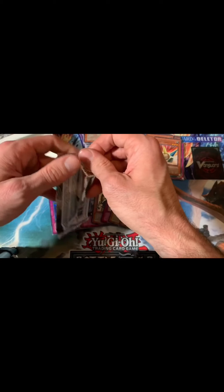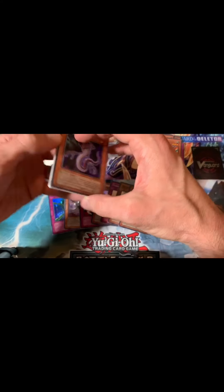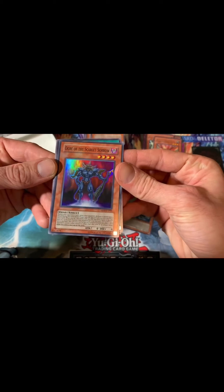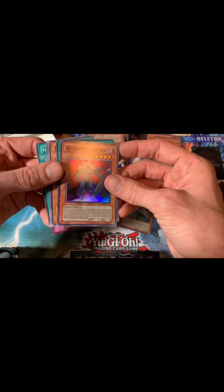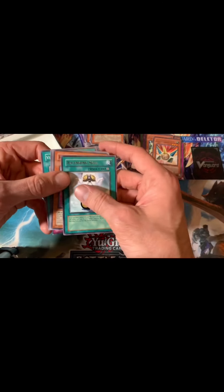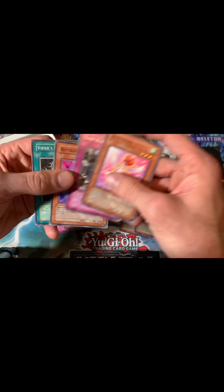One more pack — can we end with a synchro foil? Let's get an ultra rare — we really need at least one more ultra. Reptilian Servant, Meteor Flare, Reptilian Naga — an Ogre of the Black Shadow! I'm happy — that is a Jack card, a Jack Atlas card he played in, I believe, season one of 5D's. And we ended with a foil — Sending Soul for our rituals. Rose Fairy, Layer Wire, and Reptilian.